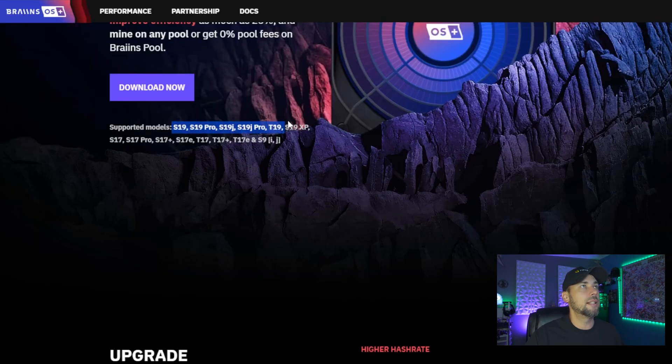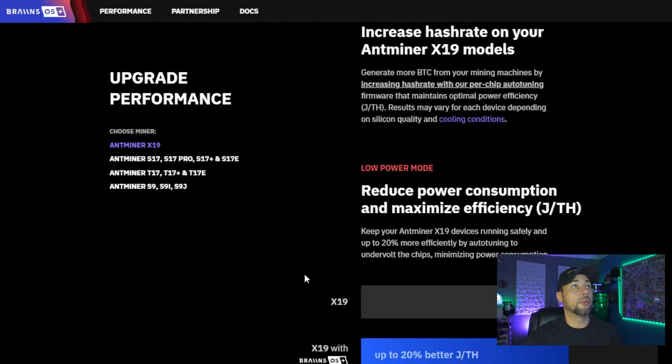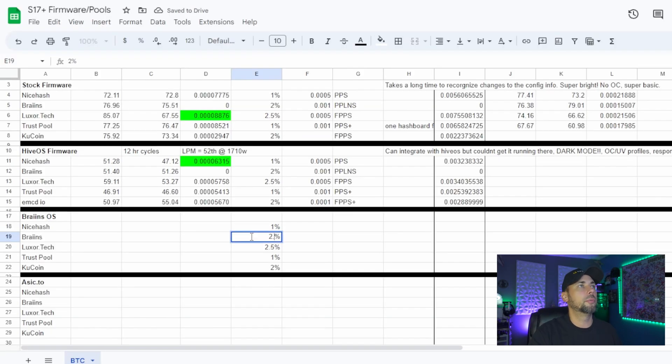Supported models include all the S19s and T19s, S19 XP, the S17 series, T17s, and the S9s. So we have an S17 Plus that started life as a T17 Plus. It also offers reduced power consumption and maximized efficiency in joules per terawatt. There's a 2.5% dev fee though — 2.5%?